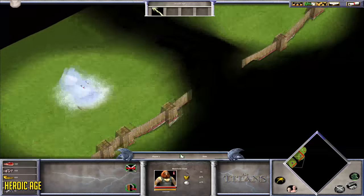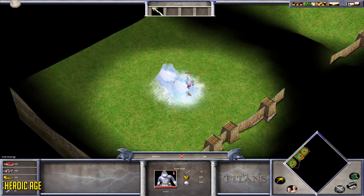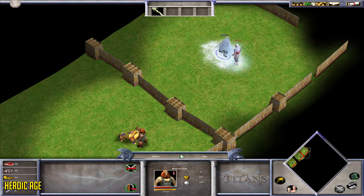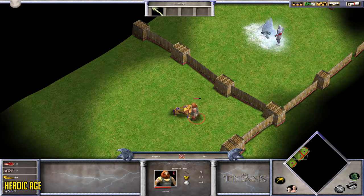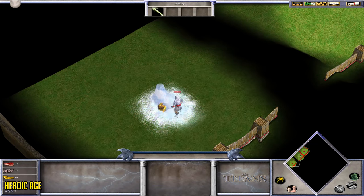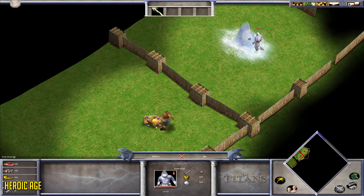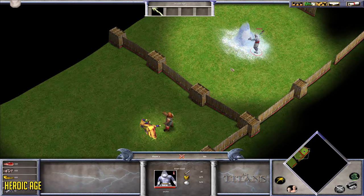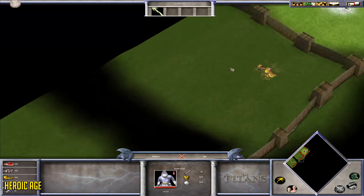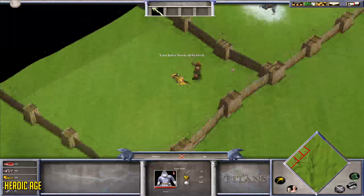Next up, the Heroic Age units: the Frost Giant, Battle Boar, and Mountain Giant. To no surprise, the Frost Giant is just freezing the Battle Boar and Mountain Giant and going ham, as you can see in the video. The Frost Giant is a very powerful 1v1 myth unit against any myth unit in the game. The Battle Boar clearly loses against the Mountain Giant, and because of the freeze, both the Mountain Giant and Battle Boar lose against the Frost Giant.